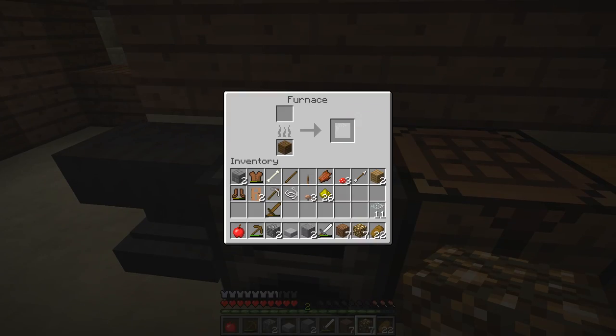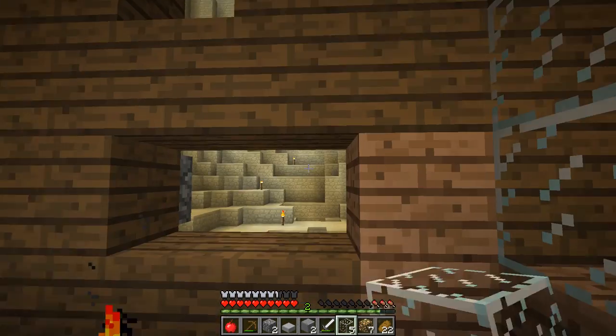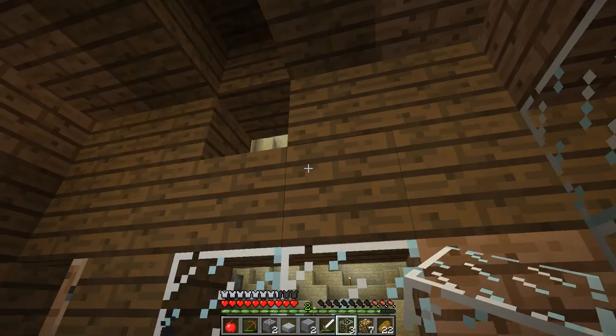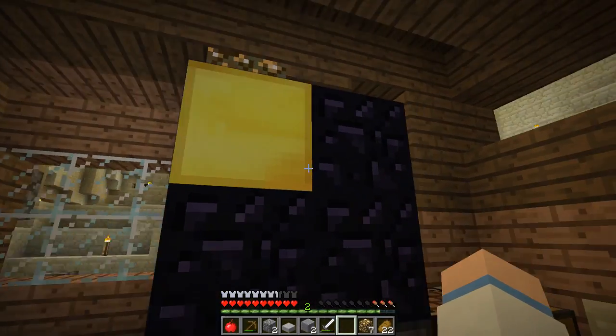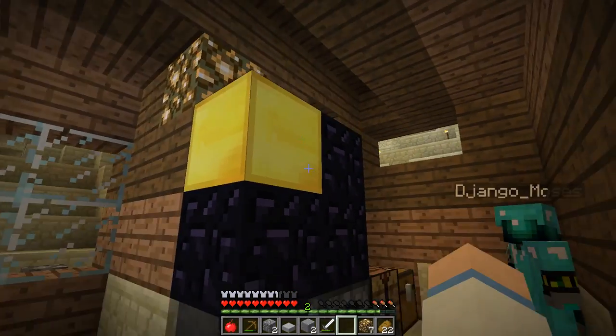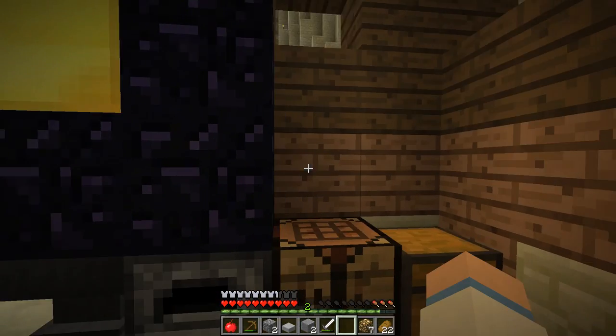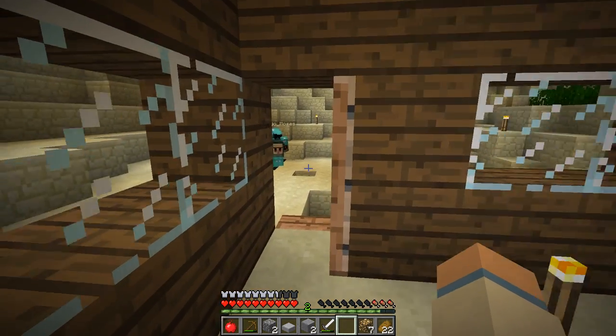We've got 11 bits of glass, so that's quite good - let's put our windows in. Can I just show you something? This is the salvage I've salvaged off the ship - cool. A bit of gold, some of this stuff. We might need a bigger chest to put it all in, but we're doing all right.